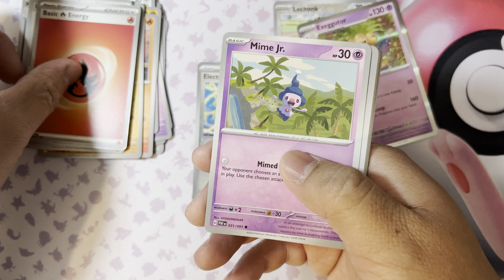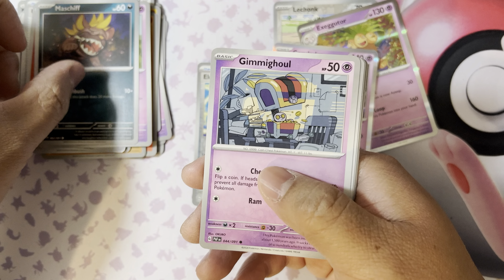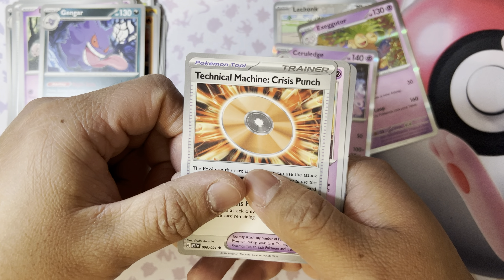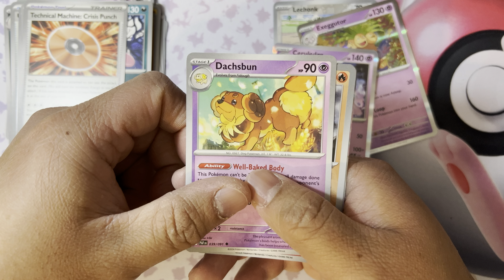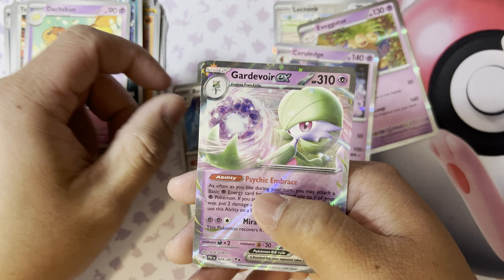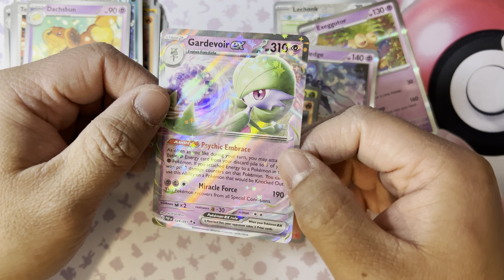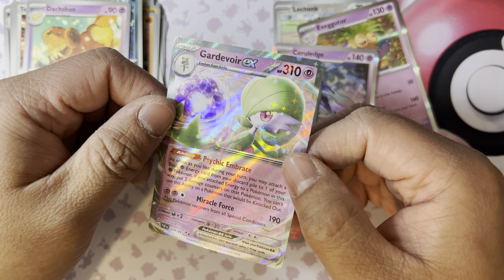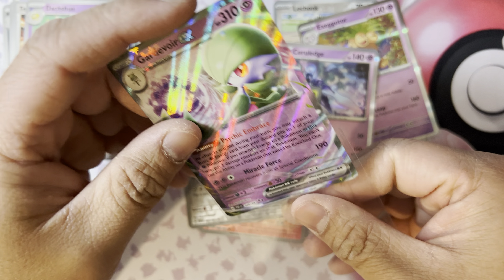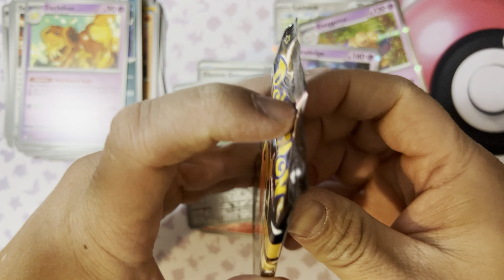Pack four: Fire Energy, Mime Jr. — oh, this is new, never heard of Mime Jr. — Gimmighoul, Exeggcute, Gengar, Technical Machine Crisscross Punch, Dash Bun, Charmeleon, Revive, and Gholdengo. Wait — doesn't Gholdengo come from Obsidian Flames? Are they bringing it back in this set? Something doesn't feel right about this one.